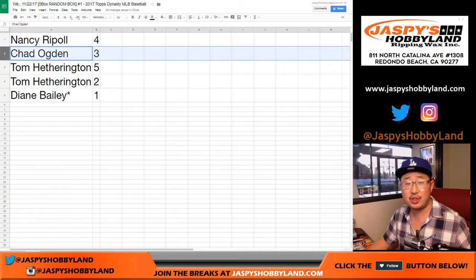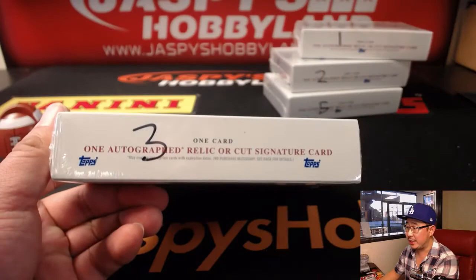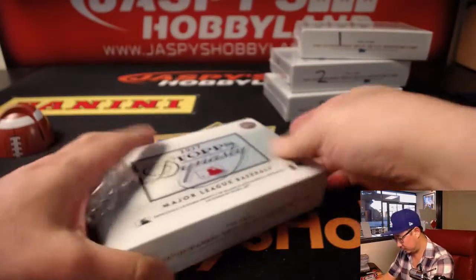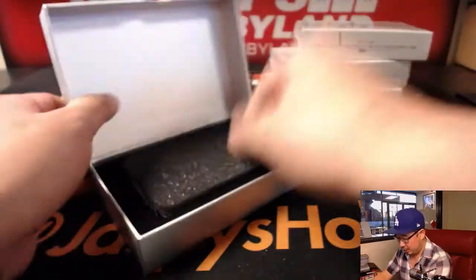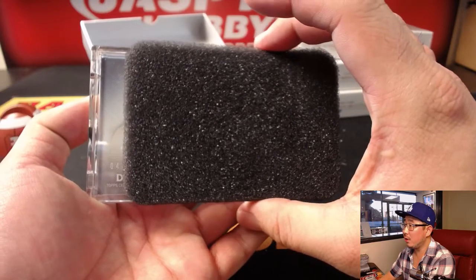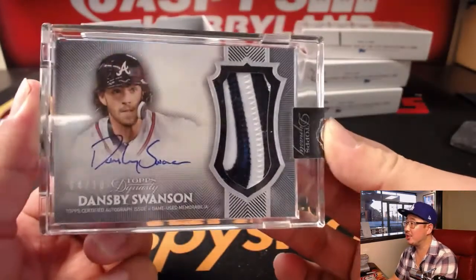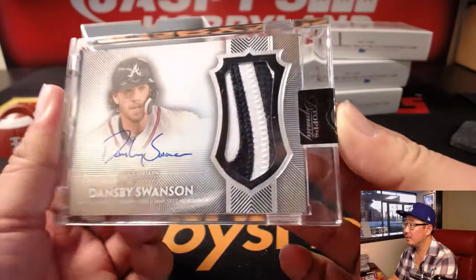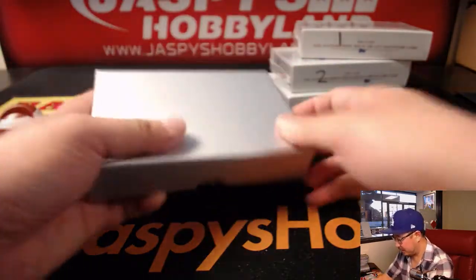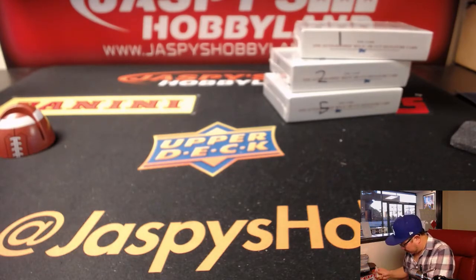Next up, Chad, box three. Good luck. For you it's four out of ten. Nice — Dansby Swanson, two-color patch and autograph. There you go, nice one. Let me write these down really quick so I don't mix them up.